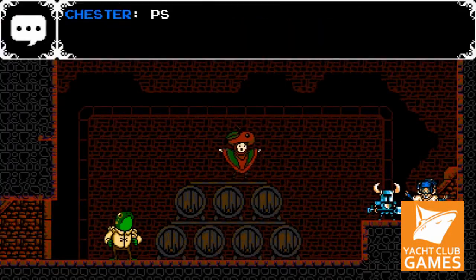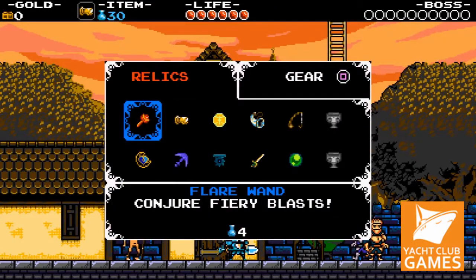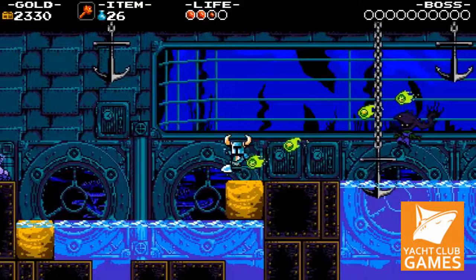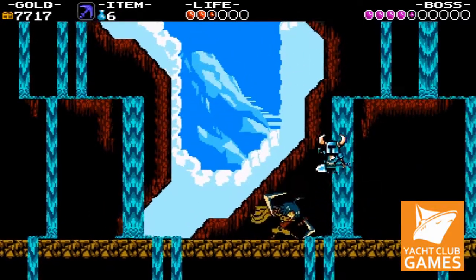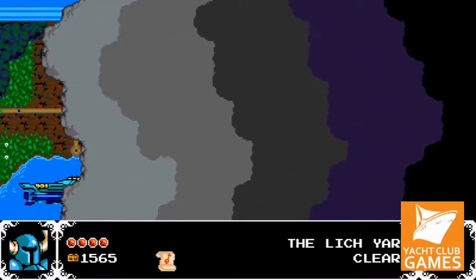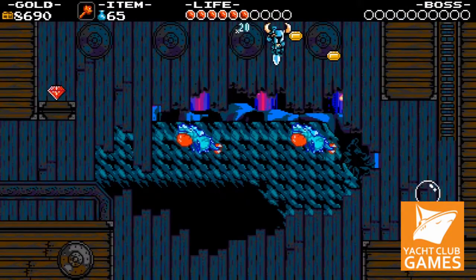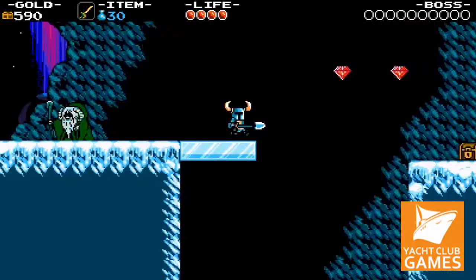Prior to the game's adventures, Shovel Knight and Shield Knight journeyed across the world alongside one another, but while exploring the Tower of Fate, a cursed amulet takes over Shield Knight and leaves Shovel Knight stranded outside the sealed tower. Grieving for his beloved, Shovel Knight gives up adventuring and goes into self-imposed exile. During his absence, the Enchantress rises to power, spreading evil across the land. Upon hearing that the Enchantress has unsealed the Tower of Fate, Shovel Knight begins the journey back to it, hoping to find and rescue Shield Knight. In order to do so, Shovel Knight must fight the members of the Order of No Quarter, who have been dispatched by the Enchantress to impede him.